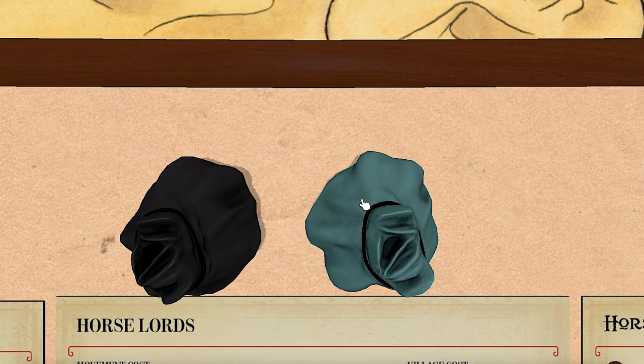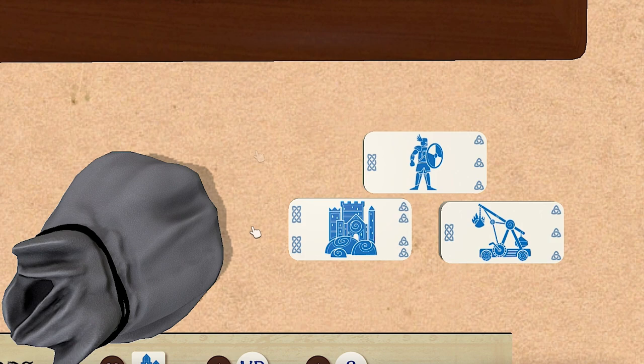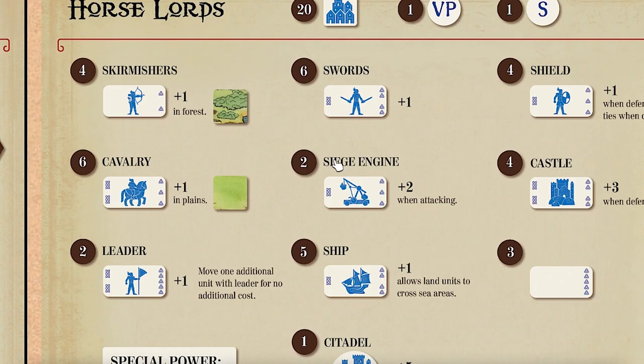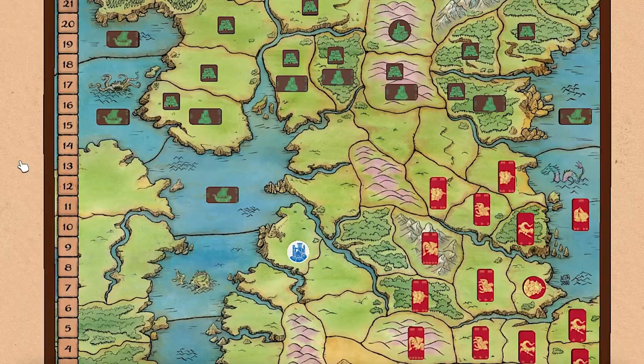If you get into combat, everything's resolved with battle tiles, which show those same symbols you saw for movement. Each player draws three or four tiles - four if they have the most units in the battle - but they'll use only the three highest. You can additionally discard one tile from your hand to sub in its value for combat. You compare the total sum of the three highest tiles plus bonuses for your units in battle, although sometimes those bonuses only apply if that unit's attacking, defending, or in a specific terrain type. The side with the higher sum forces the other side to discard one unit and retreat the rest.